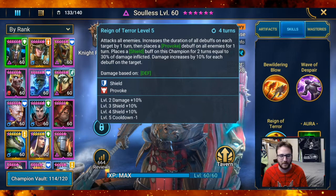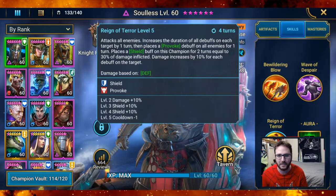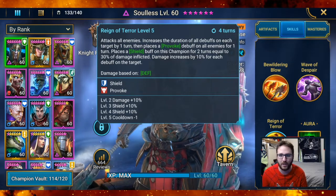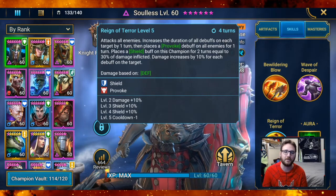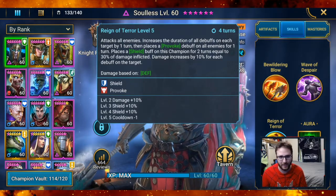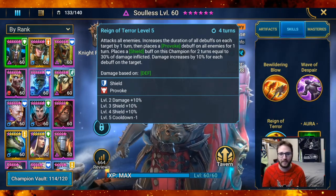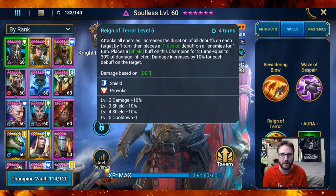Reign of Terror attacks all enemies — it's an AoE attack. It increases the duration of all debuffs on each target by one turn, then places a provoke debuff on all enemies for one turn, places a shield buff on this champion for two turns equal to 30% of the damage inflicted, and the damage increases by 10% for each debuff on the target. There's so much going on there. It's on a four-turn cooldown once booked.